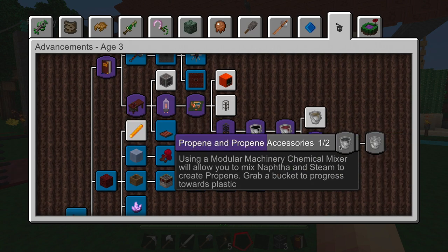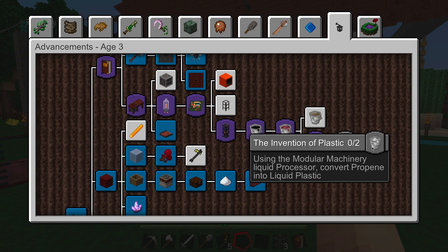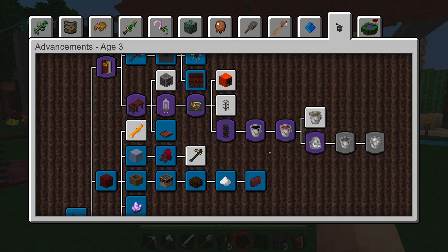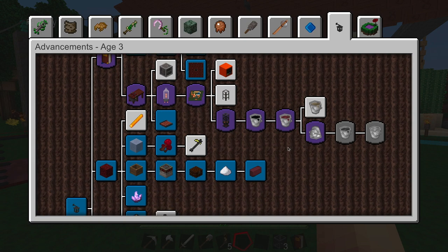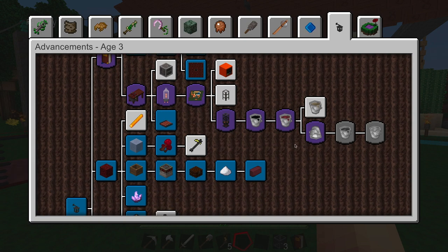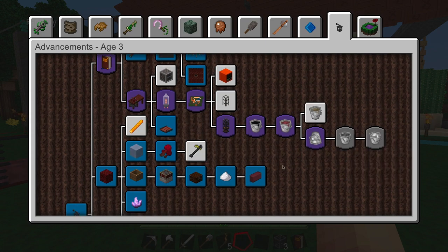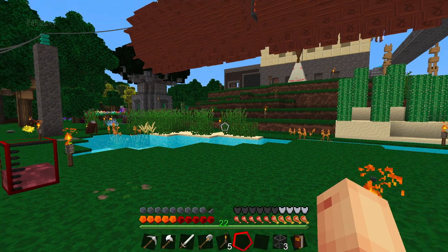So instead of making the modular machinery — because I have to make some different metals and I was more into high steel production — I'm going to keep moving forward with the steam stuff, just so I can get more power. I'm going to need an arc furnace and all that, and my power right now just isn't looking that good.